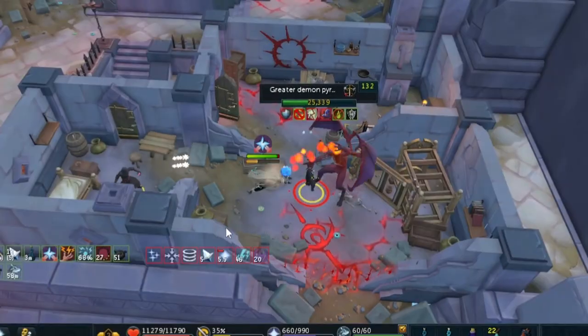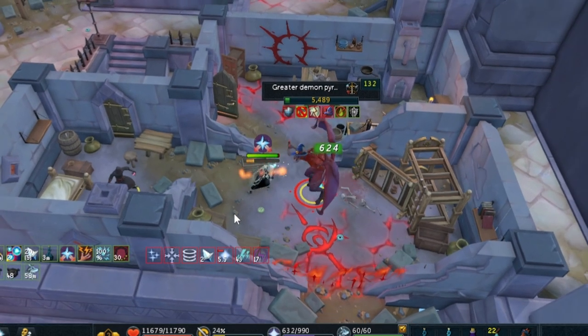You can also use dominion mines on these demons as they are level 134. There are a couple in the dungeon you can't use it on, but for most of them it is definitely worth doing — 20k damage guaranteed straight away. It absolutely saves you time, and I use dominion mines on these throughout the whole dungeon whenever I'm running it.